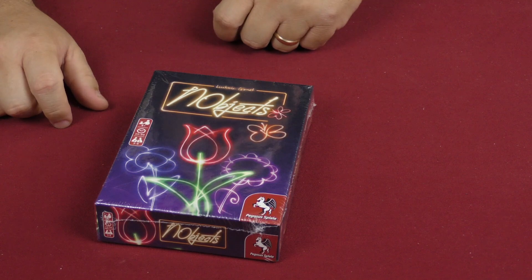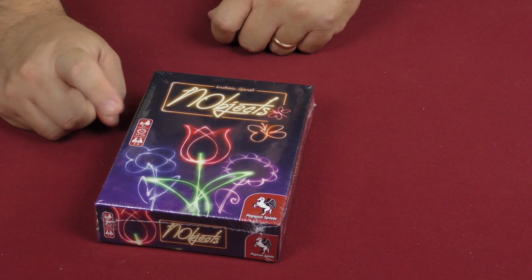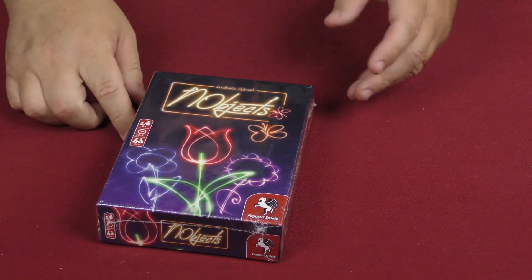Hey folks, welcome back to another Daily Unboxing with yours truly, Sam Healy. Today we're taking a look at this game right here: Nobjects, from Pegasus Spiel, for ages 8 and up, 15 to 30 minutes, 3 to 6 players.